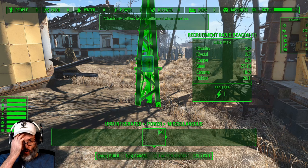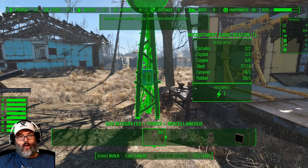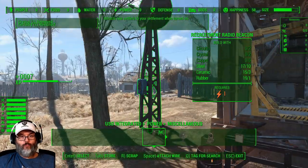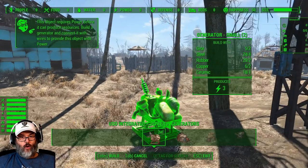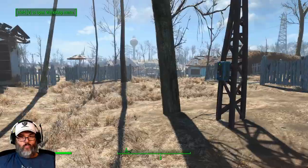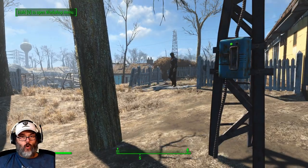We're just going to go into our regular power structure and build a radio settlement beacon. Then we are going to go in and build a generator — you had to scrap a few things. So we'll place that. We have built it, it's turned on, and all of a sudden this guy comes walking up.